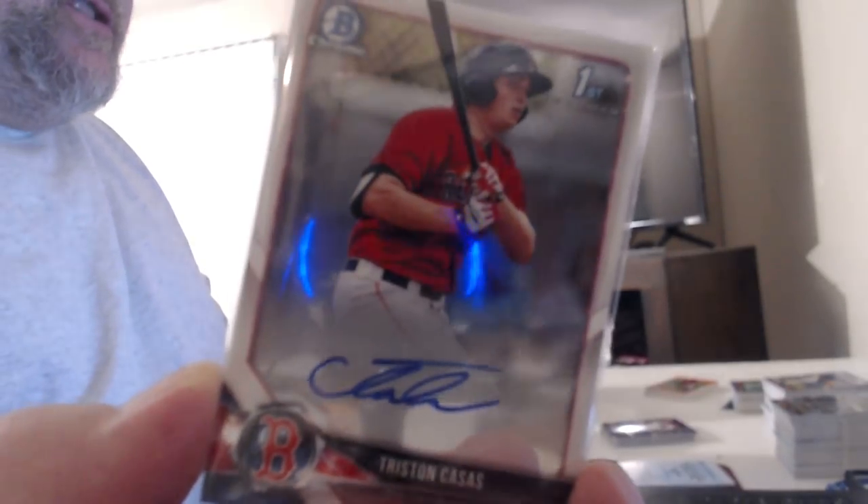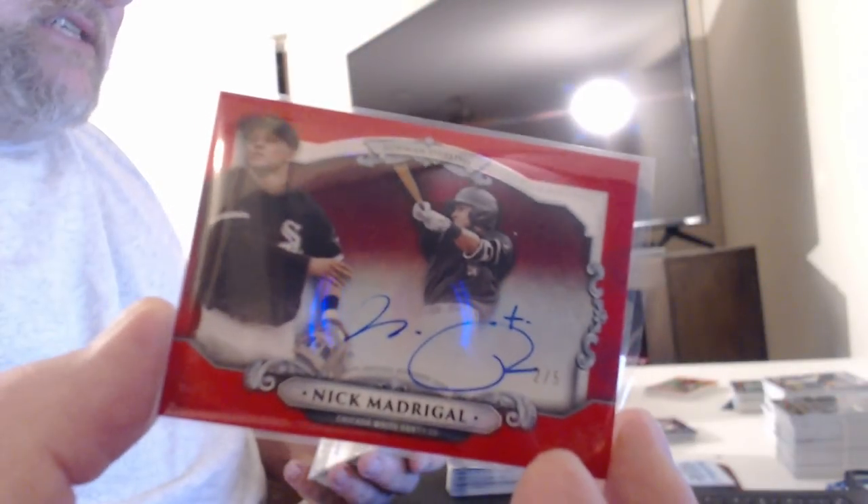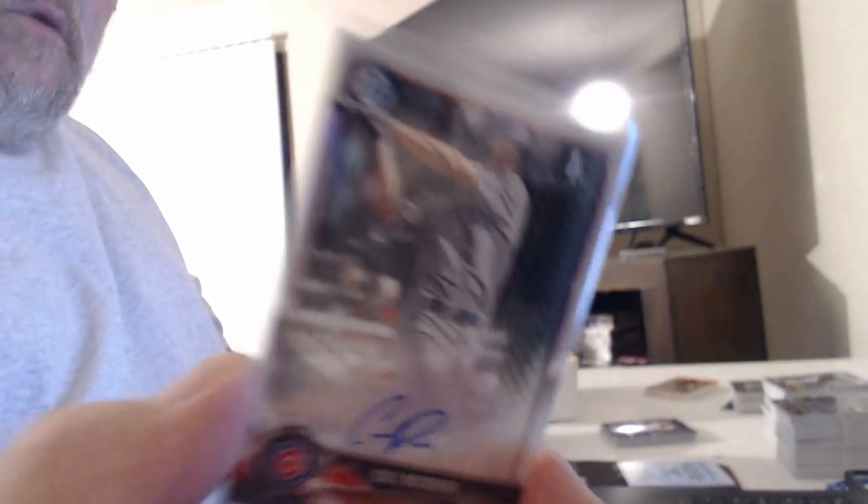Alright, the autographs in no particular order: Tristan — Lenny Torres, a refractor of Jared Kalanick and Ryan Jeffers — he's a badass red refractor. Class platinum continuity card, Nick Madrigal autograph, Alec Thomas, Cole Rohrbaugh, and another good one Jordan Groshans refractor auto.